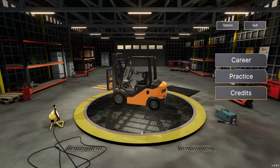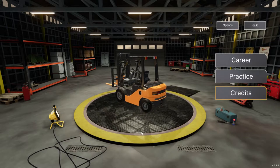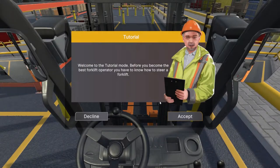I grabbed me a Bold Rock Hard Cider IPA dry hopped cider — that sounds delicious. Let's go ahead and get into the career — or actually, let's play the tutorial. The beverage I'm drinking is a Flying Dog Double Dead Rise Old Bay Imperial Summer Ale — imperial, nine percent!